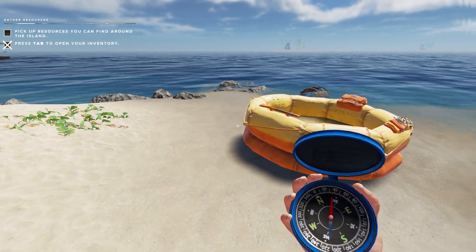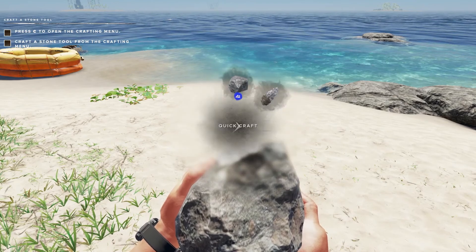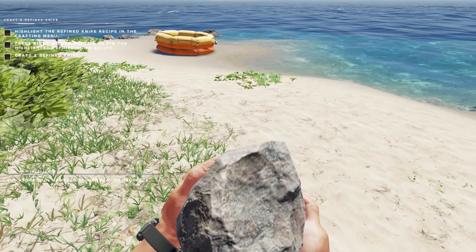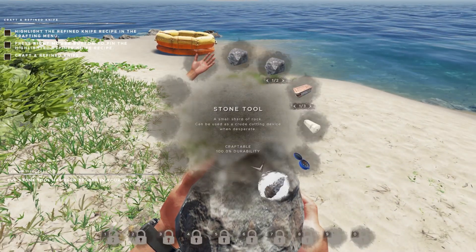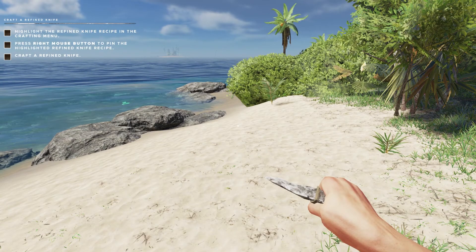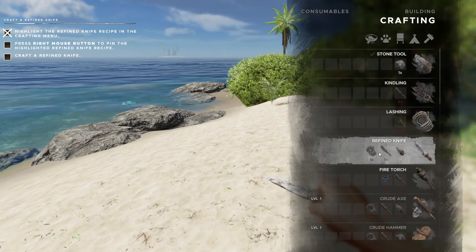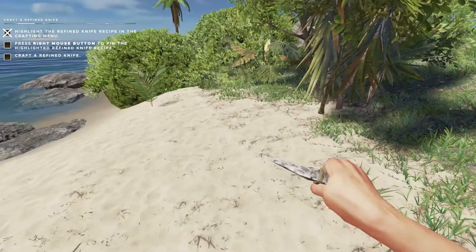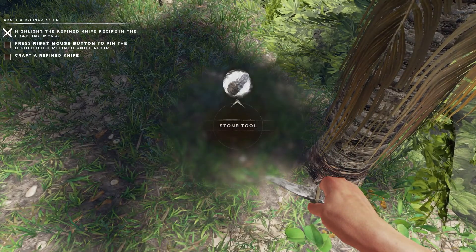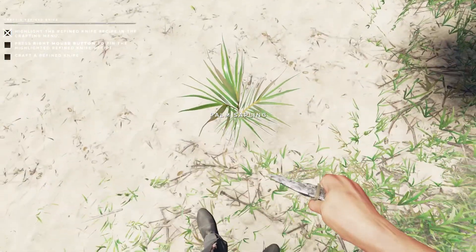We're on the north-northeast side of this little island — handy to know. The tutorial is telling me to press C to open the crafting menu — that's the quick craft. Craft a stone tool, and let's make that our primary. Actually it wanted me to craft a refined knife. For that I need a stick and lashing.